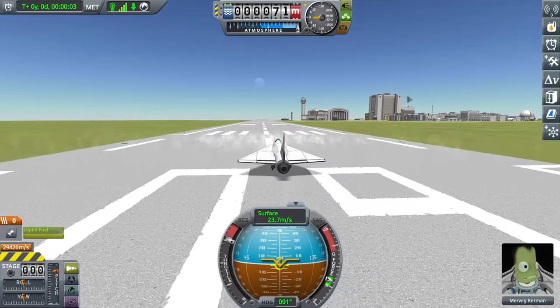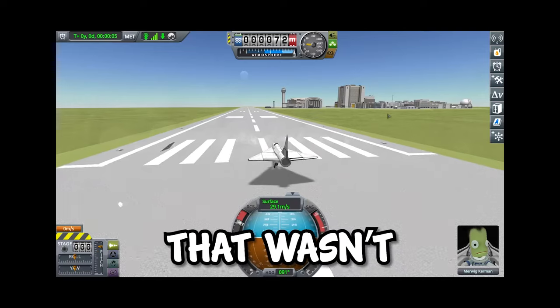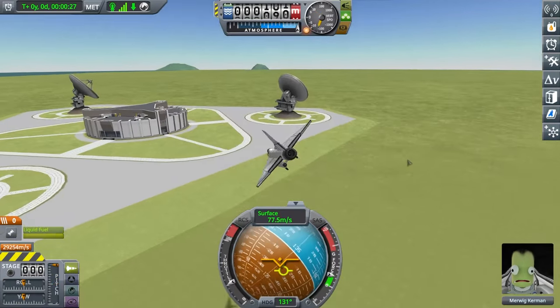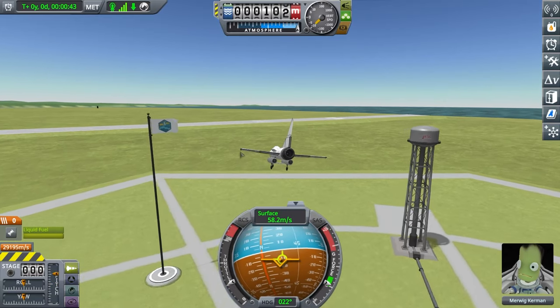Next up, the Osprey. Let's go into the air. That wasn't supposed to happen — I need to take off slowly. I'm flying! This is what I'm talking about. This one is agile — it can go through everything. Now let's land.